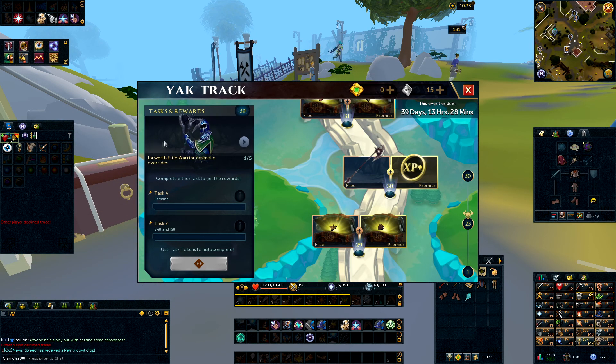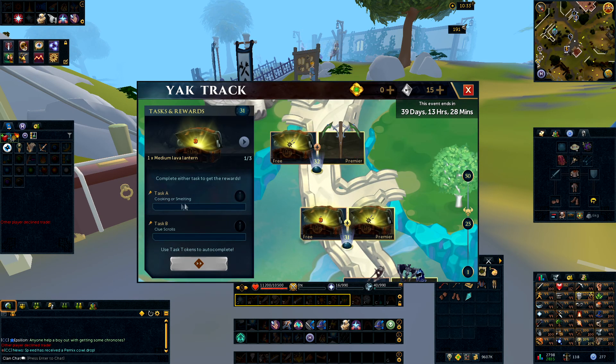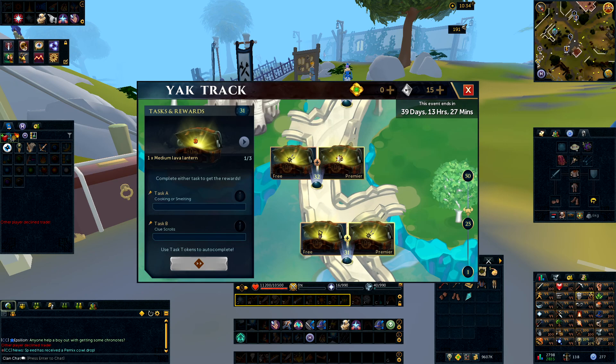At level 30, another big one — you'll get the Eilworth Elite Warrior Cosmetic Override, the Eilworth Halberd, 2% more Archaeology XP, and some Oddments. For completing this quickly, you've got Farming, which tends to take quite a long time, so you'll probably just want to treat this as a slower one where you do whatever you want while grinding the track. Level 31 is Cooking or Smelting — go with Cooking. Clue scrolls would take too long, and while Smelting is fairly quick especially using Super Heat Form with the gloves, I'll personally go with Cooking since I can do it on AFK without coming back as often.